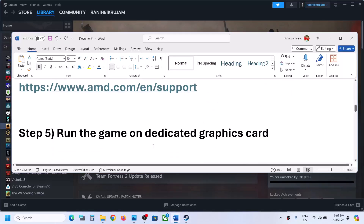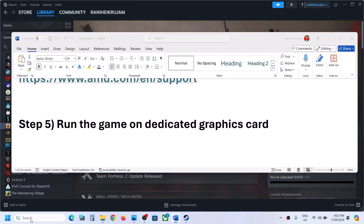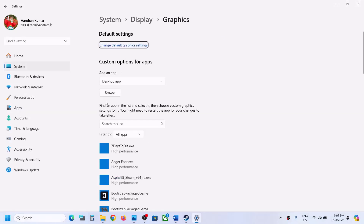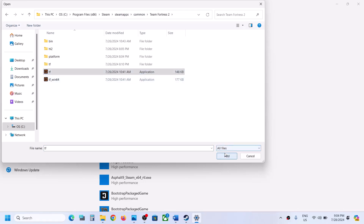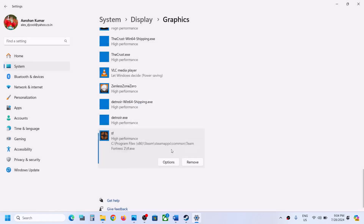Now the next step is to run the game on the dedicated graphics card. For this, type in graphics settings in the Windows search box and then click on graphics settings. Then click on browse, go to the game installation folder, open the game folder, select the game exe file, now click on add. Once the game is added, click on options, select high performance, click on save.